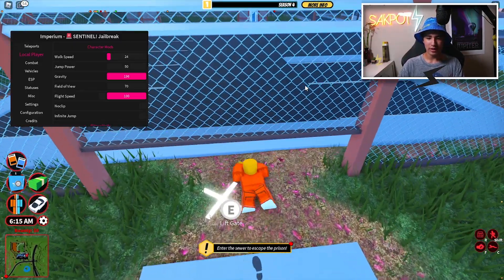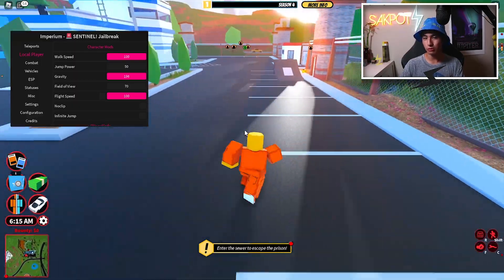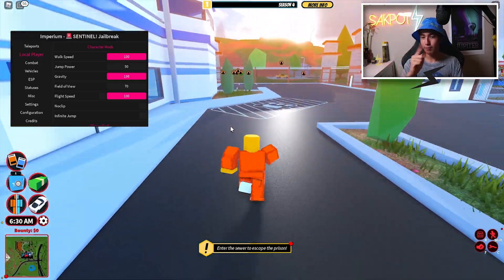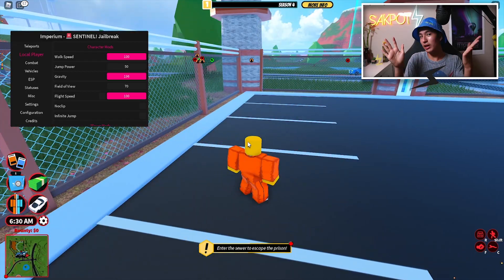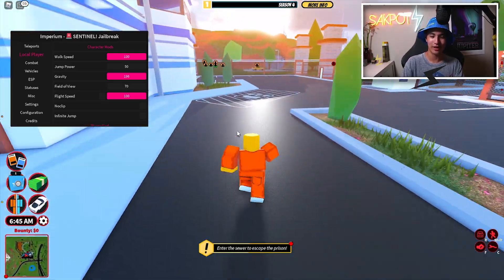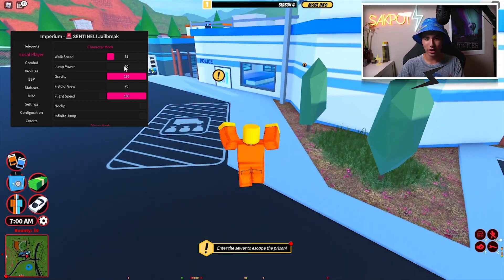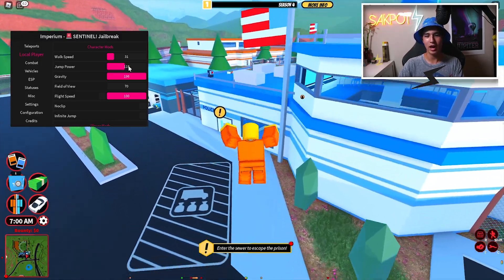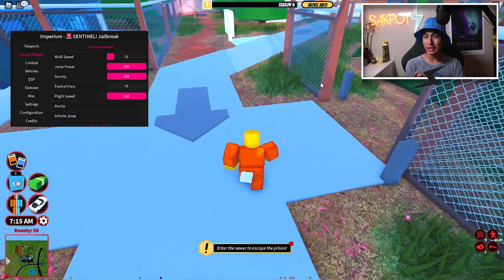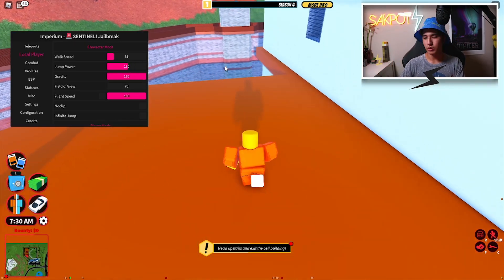Let me show walk speed — this is the default but the higher we turn it up the faster we run. It's really overpowered; you can outrun anyone, or if you're playing as a cop you can catch any prisoner. Jump power is also adjustable — if we max it out we jump incredibly high. With anti-ragdoll and no fall damage we land just fine, so that's a great combination.